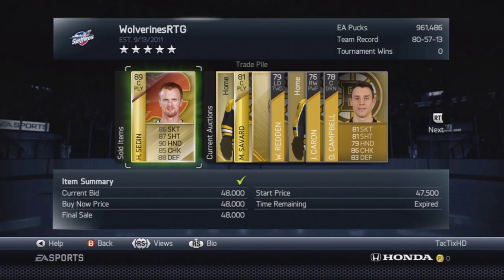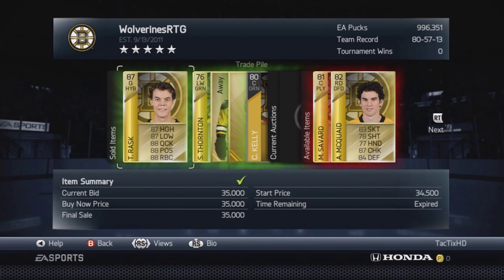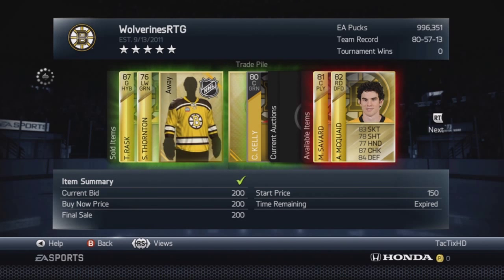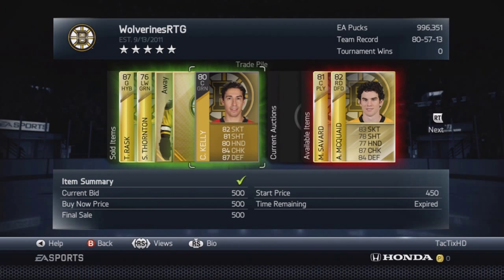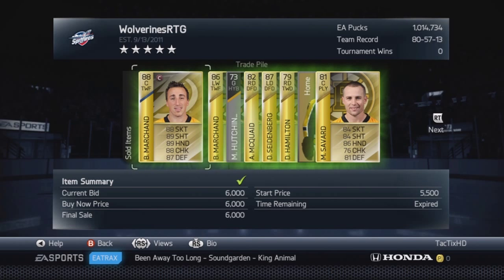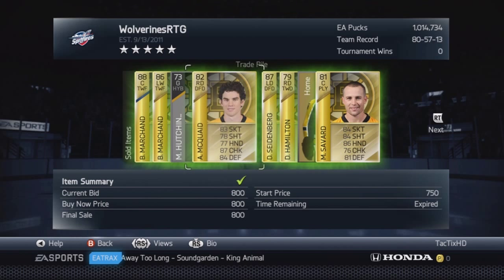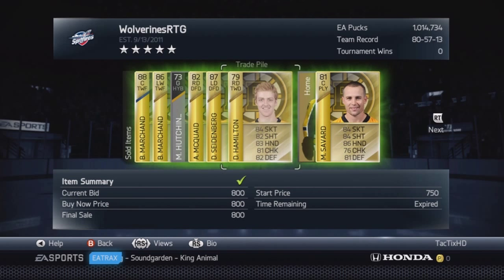After that, I sold Henri Zetterberg for 48k — almost 50k pucks for him. Then I sold Tuukka Rask for 35k, a Thornton, a jersey, a logo, and a Chris Kelly. So we're now at 996,000, just under the million puck mark. Coming back another day later, we have a million pucks — actually 1,014,734 pucks. We've finally reached our one million mark.